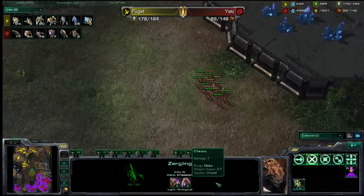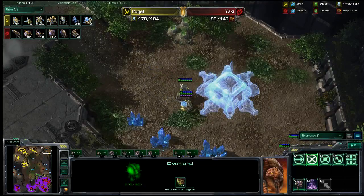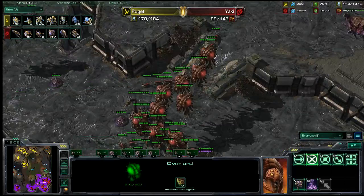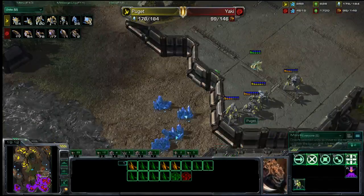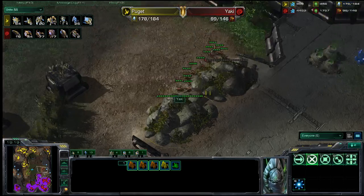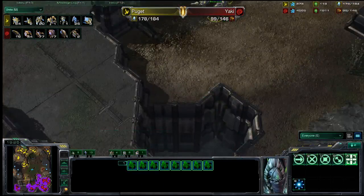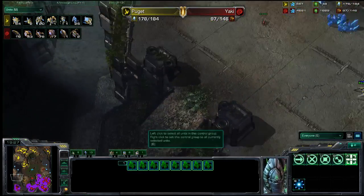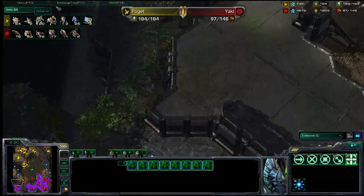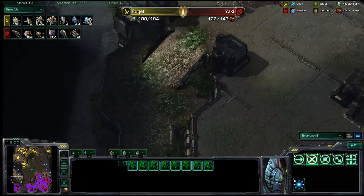Yaki is trying to get to where those Stalkers are and is going to try taking out some destructible rocks, but this is just such a good harassment position for Puget. We do have another attack from Puget heading toward either the third or the fourth — it looks like it's targeting the fourth base of our Zerg player, which is so far away from where the Zerg army is that it's going to be very hard to defend.